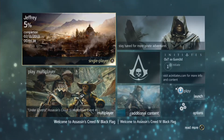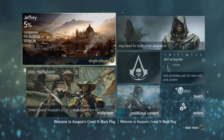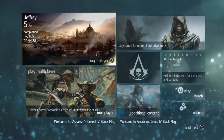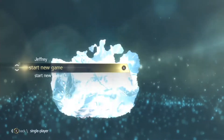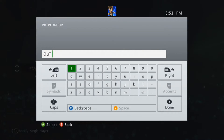Hello and welcome to a Playthrough Gamer video. We are at the main menu of Assassin's Creed 4, Black Flag, for Xbox 360. As you can see, I've played through 5% of the game already, but since this is a playthrough, I will restart for you guys.